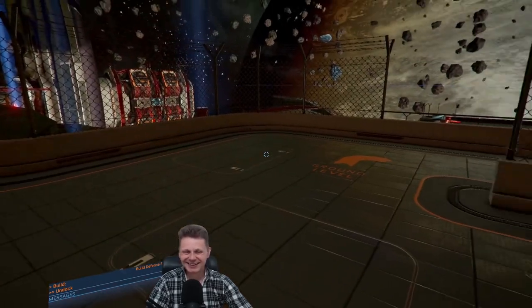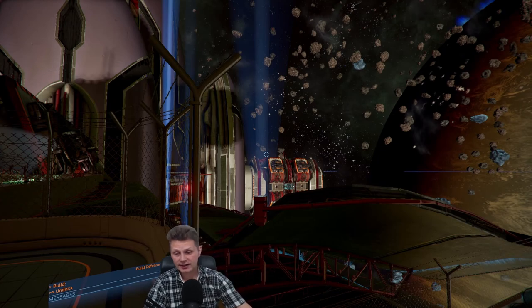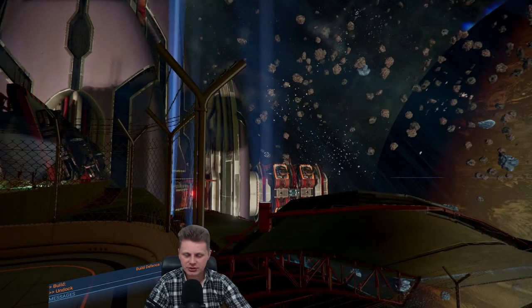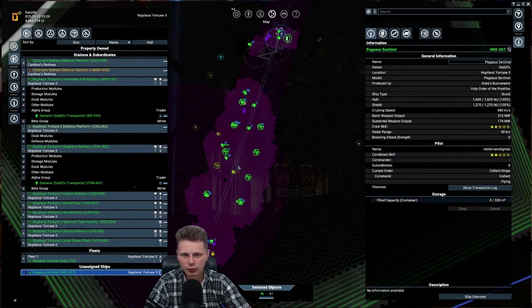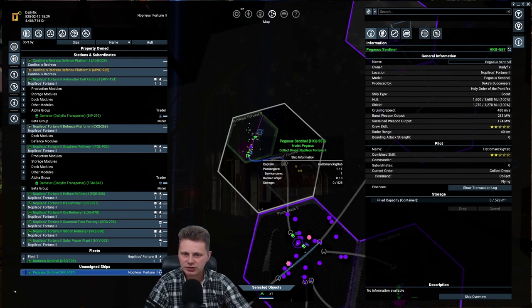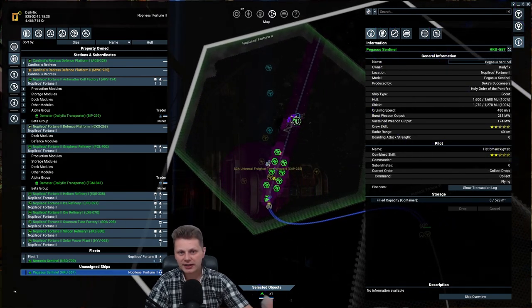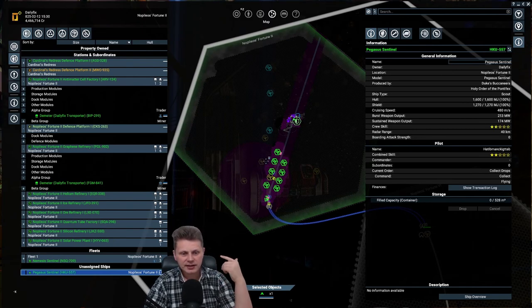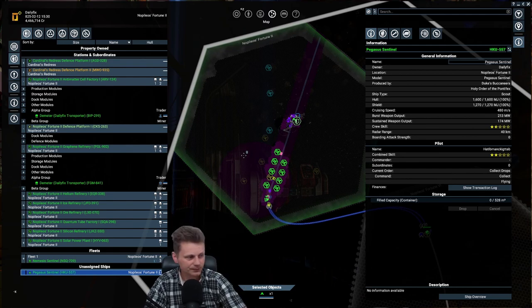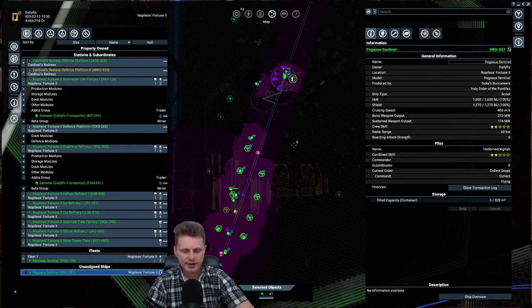I'm not going to drag this out any longer. We've built the admin station, claimed the territory, and moved all of our stations. Next time we will get the research station in the Teladi territory - we won't buy anything for it. I want to make sure I'm producing claytronics, hull parts, and energy cells so we can actually purchase and build that station with the docking yard. Thank you for watching, hope you enjoyed it, see you next time!